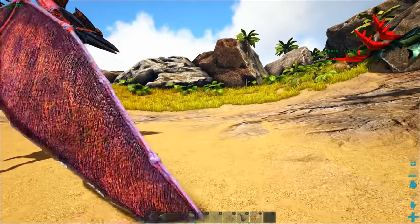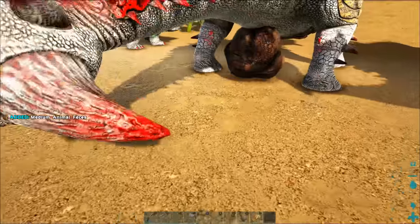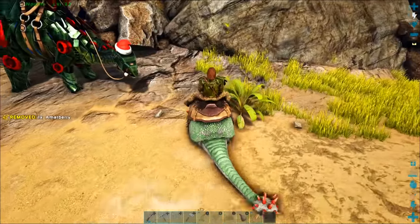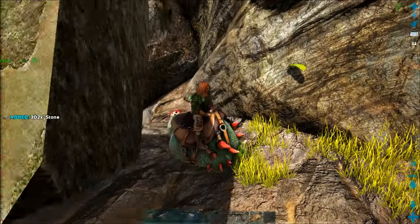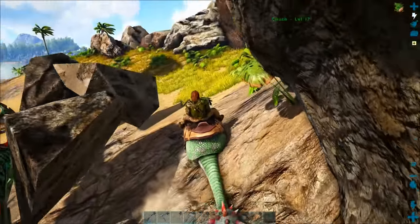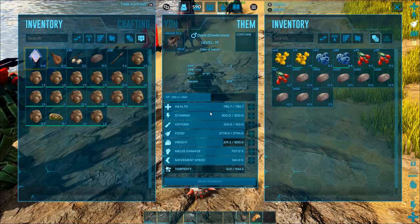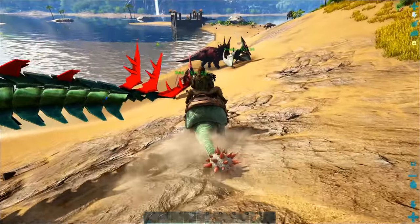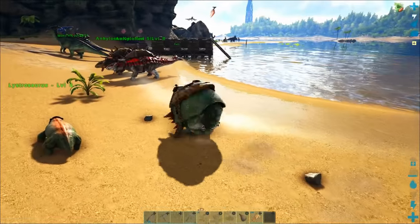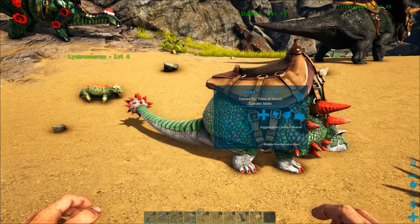Wood is one of the most necessary building materials in the game, which is why we tamed a Beaver very early on in this series. Another dinosaur that will change your life is the Doedicurus. They have a saddle you can get at around level 34, and you can use them just like the Beaver to automatically gather stone — park them next to a boulder and in about 30 seconds you'll have hundreds of stone. They reduce the weight of stone by around 75 percent.